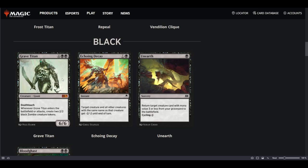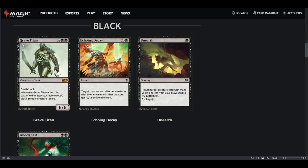Grave Titan is 100% playable, but not in Best of 1 since there are better reanimator targets. I think it's really good after sideboard in Best of 3. If you're playing a reanimator deck and you can't get the right colors for Atraxa, Grave Titan is on-color with double black — you can just cast it. It's a 6-mana 10/10 split into three creatures, and if you don't remove it, the game is going to end.